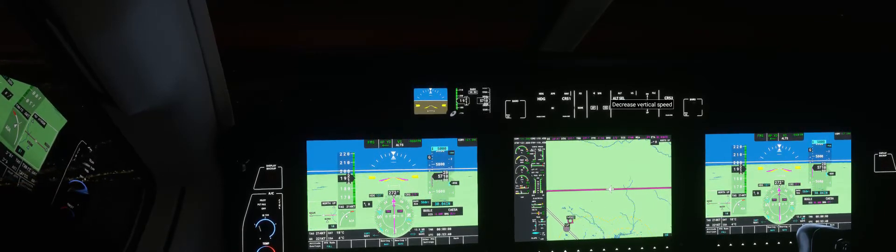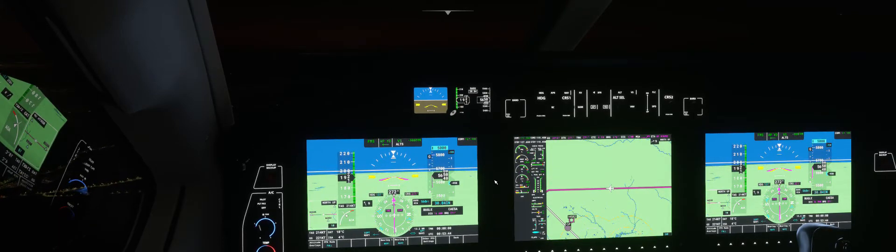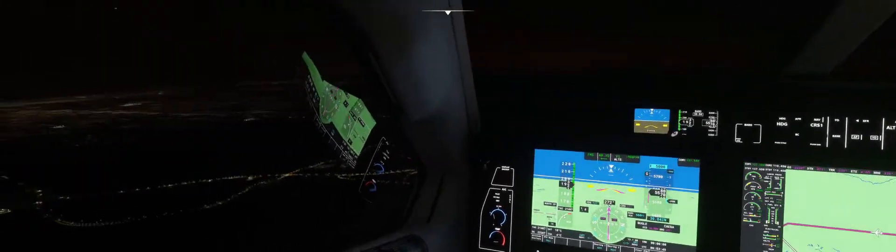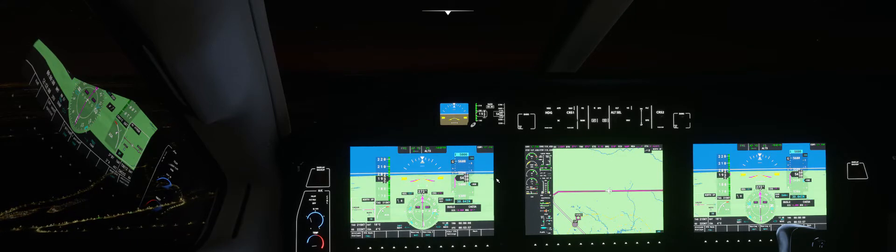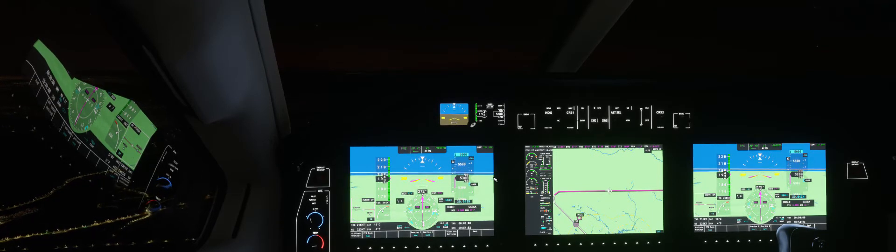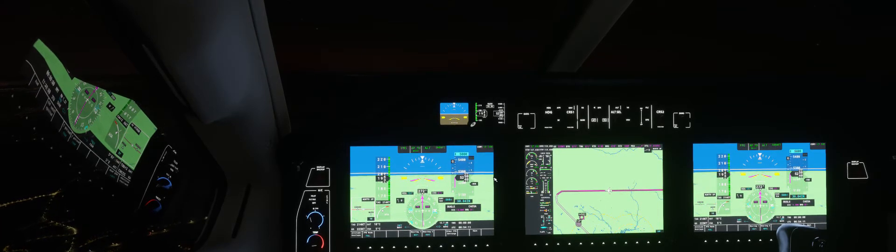We're still descending at 700 feet per minute, at 6,000 feet, five minutes from QUESA. What altitude do we need at QUESA? 2,000 feet. 700 feet per minute times 5 minutes is 3,500 feet. We're at 5,800 feet minus 3,500 puts us at about 2,300 feet. So we'll increase our descent rate just a hair to assure we're at 2,000 feet at QUESA. Still very interested to see how the sim handles the fact that I modified the flight plan. Almost never do that.